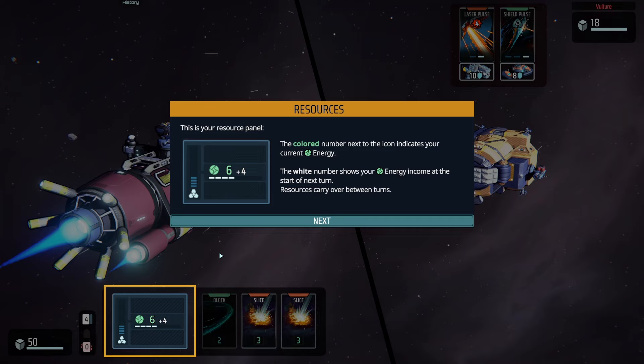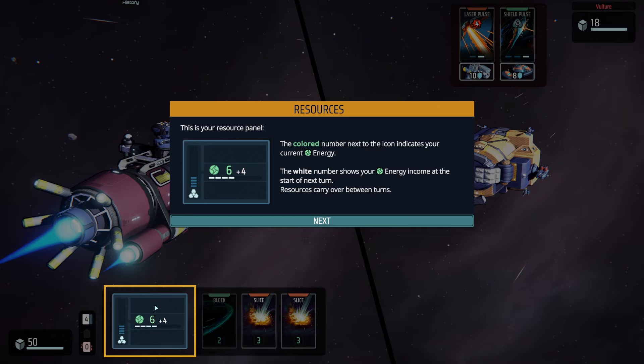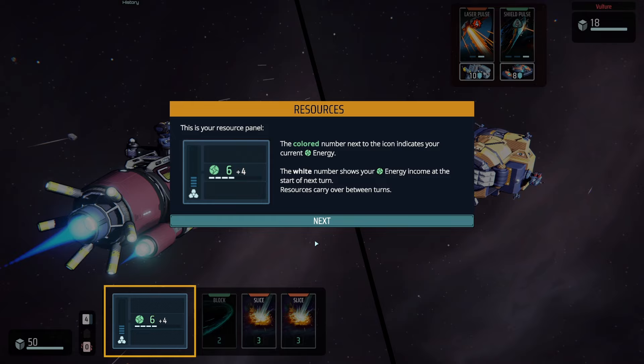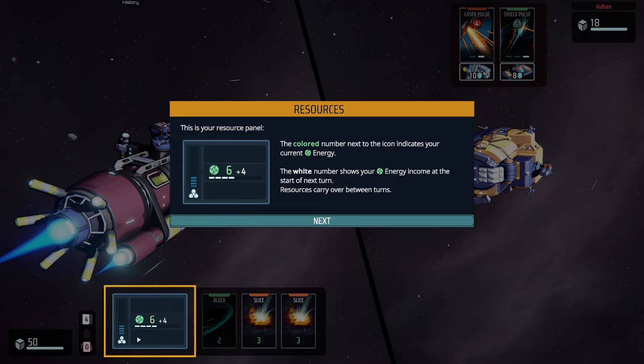This is your resource panel. The game is slowly introducing each of the resources — right now it's just showing the energy aspect. The colored number next to the icon indicates your current energy; the white number shows your energy income at the start of the next turn. Resources carry over between turns, so any surplus gets rolled over. Four is basically our generation — so next turn we're going to get ten if we don't spend any of the six.